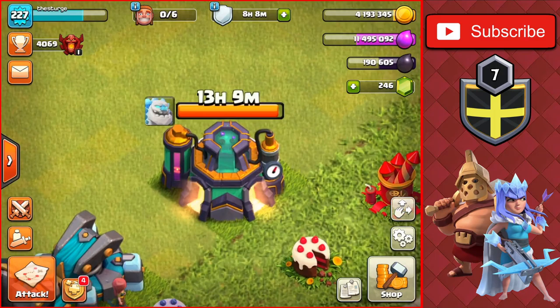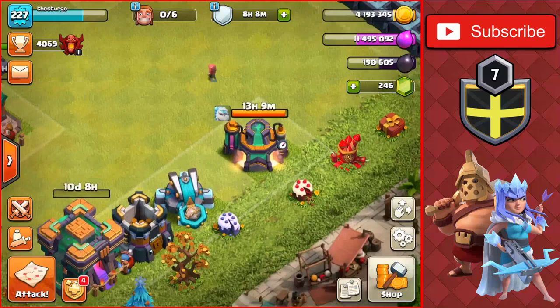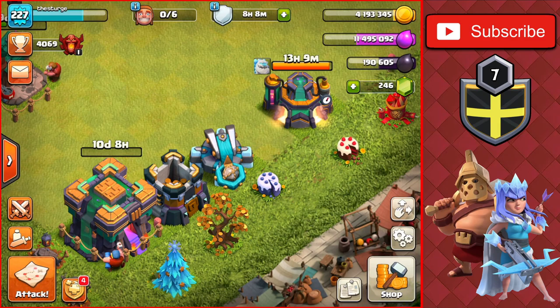Now we have to wait until we have some more builders available in about seven hours, and then a day after that we also have the Ice Golem finishing in 13 hours, so we'll upgrade something else once that finishes. For now we have to go and get a little bit of loot, so let's head out for a couple of attacks.